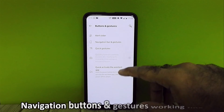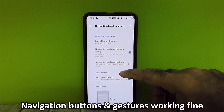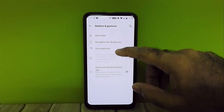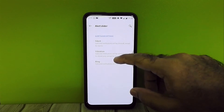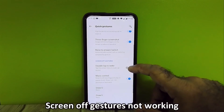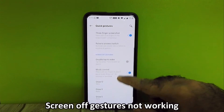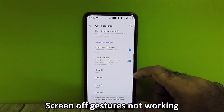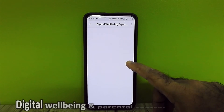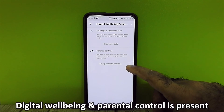Navigation gestures and buttons are working fine, but screen-off gestures are not working. Digital wellbeing and parental control is also present.